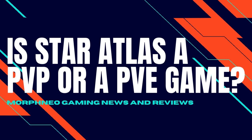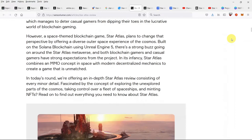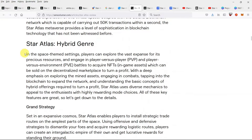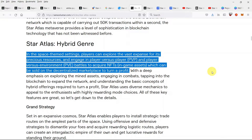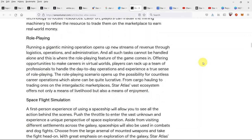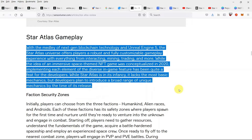What game modes are implemented? PvP or PvE or both? According to a review by Sensorium, in this space-themed setting players can explore the vast expanse for precious resources and engage in player-versus-player and player-versus-environment battles to acquire NFTs and in-game assets, which can be sold on the decentralized marketplace for profit. With next-gen blockchain technology and Unreal Engine 5, Star Atlas offers players a robust and fully customizable gameplay experience including interacting, mining, trading, and more. While the game is still in its infancy and lacks basic mechanics, developers plan to introduce a broad range of unique mechanics by release.